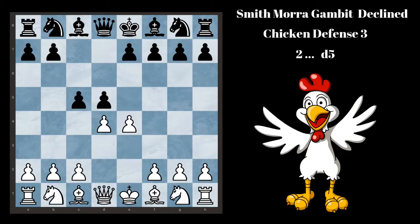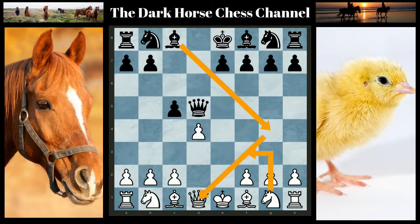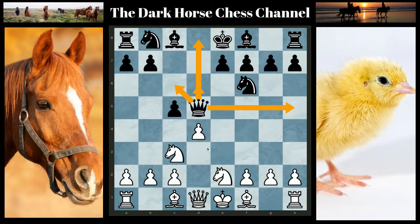Chicken Defense Number 3: Black moves D5 on move 2. After D5, White's best move is to go E takes D5 and bring the Queen out. White can't move his Knight to F3 because of Bishop to G4 with the pin on the Queen, so the White Knight needs to go to E2 and protect this pawn. After Knight to F6, White should move the Knight to C3 and kick the Queen. The Queen has many squares to go: D8, D6, C6, or H5. But anyway, White has a slight advantage in this position.